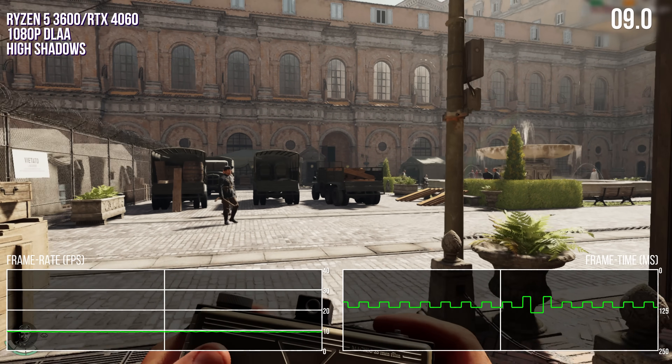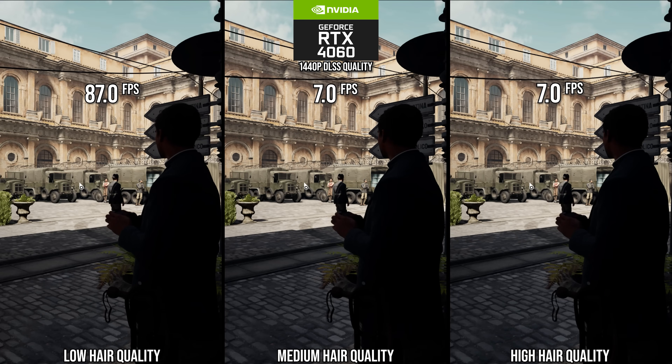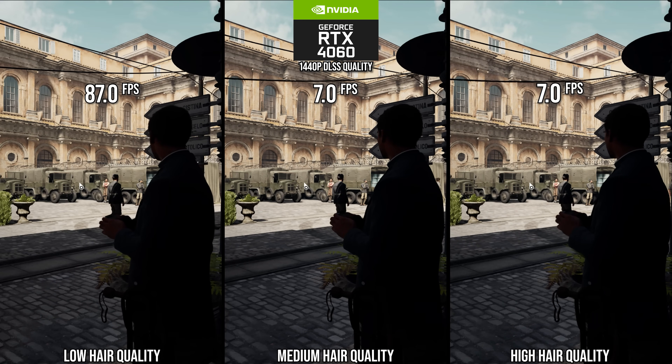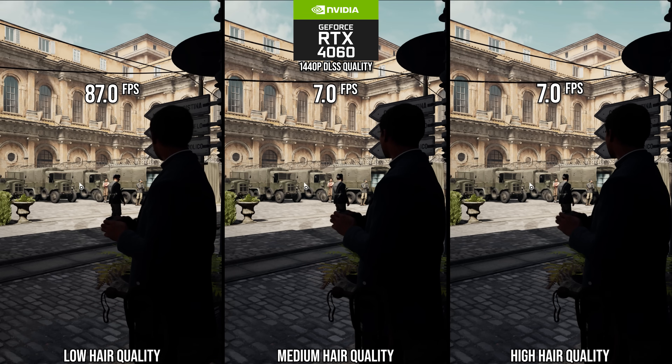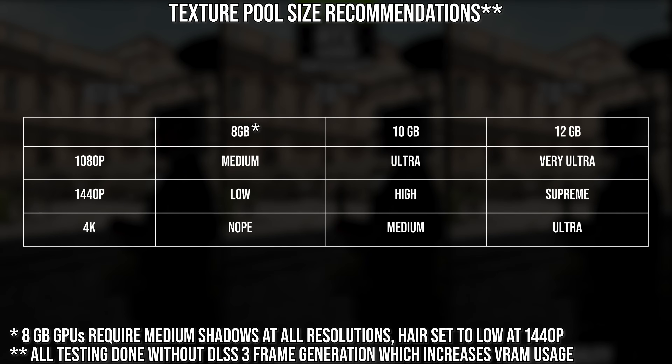The third caveat for 8 gigabyte GPUs is specific to 1440p: you have to run the hair setting at low, otherwise you will overflow the VRAM in scenes like the Vatican where there are a lot of characters running around. In the end, if you keep to the settings in this diagram including these caveats for 8 gigabyte GPUs, you will have a very fast and fluid experience with every other setting essentially maxed out in Indiana Jones on PC.